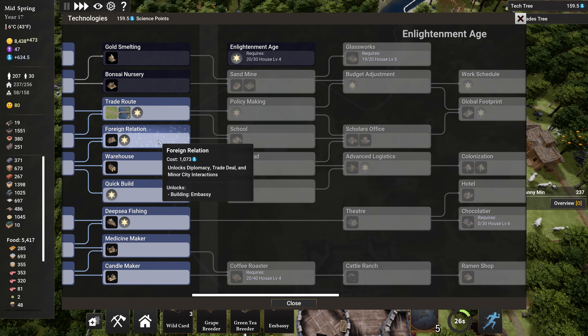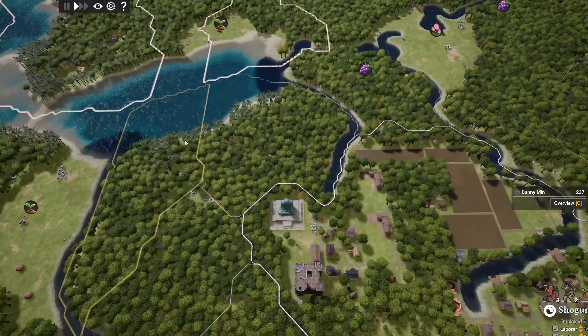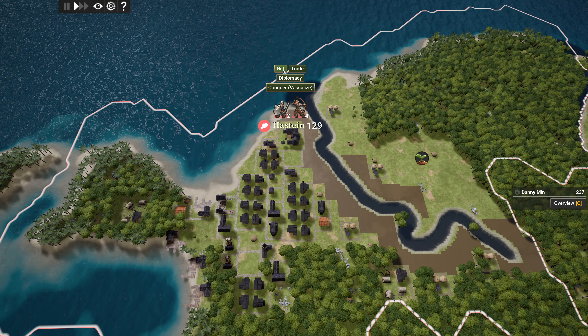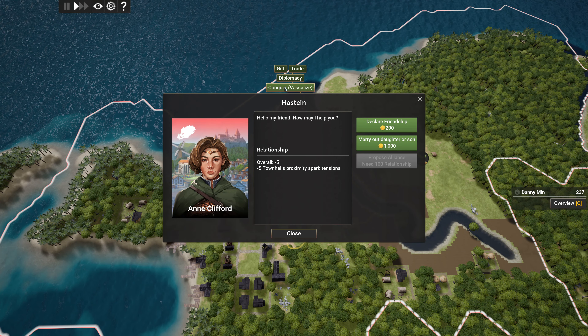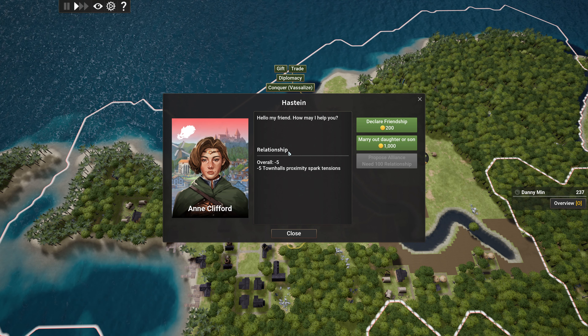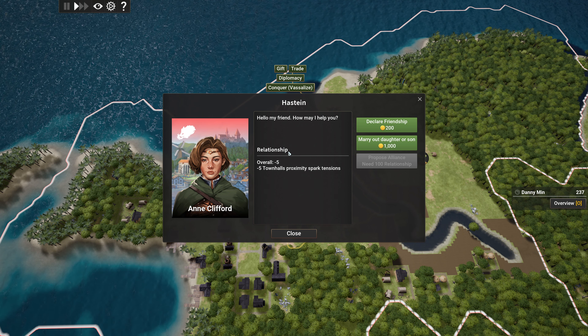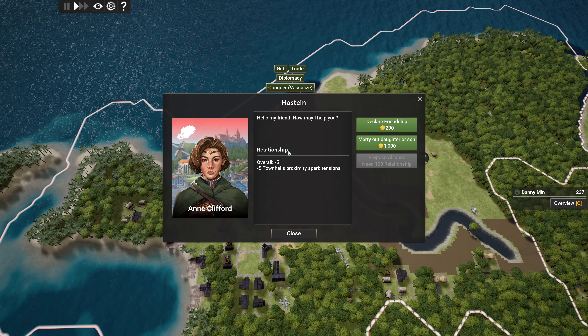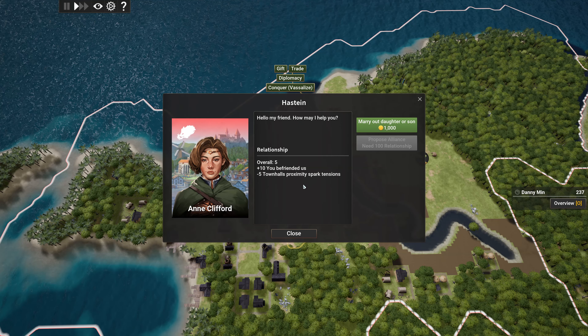I guess I could do a trade route. I've got foreign relation. Can I build that? It's just a thing. Alright, do the banzai nursery. Right, slow it down. Head over to these folks — Hastian. Yeah, Hastian looks important. Gift, trade, diplomacy.